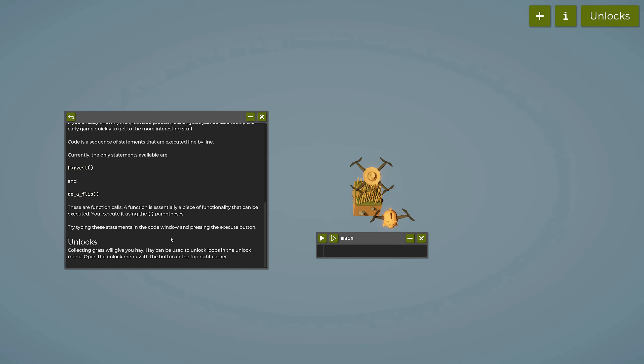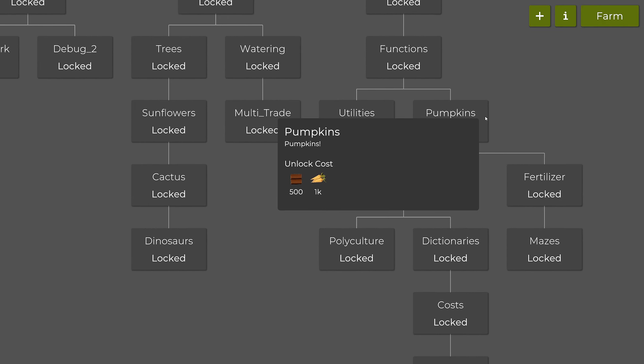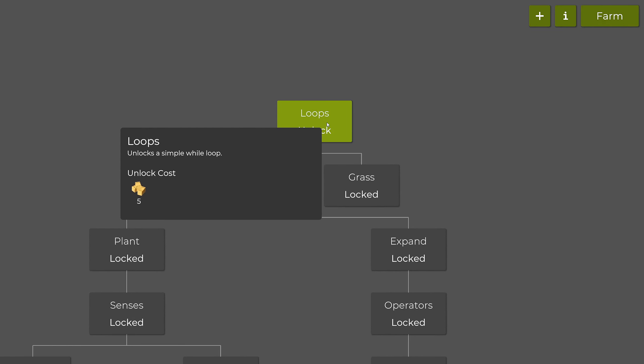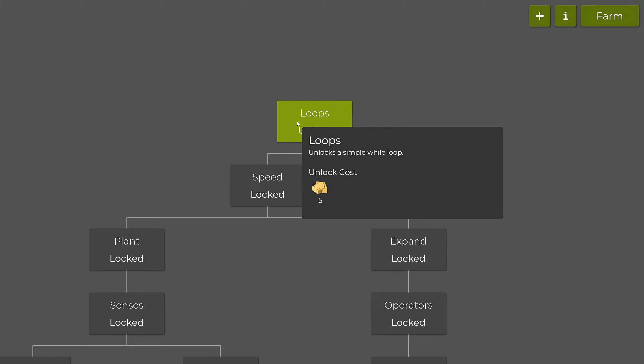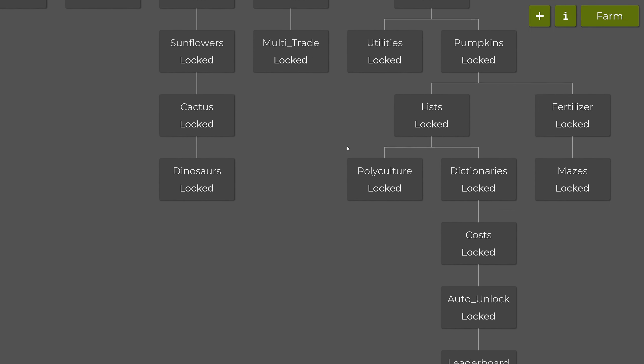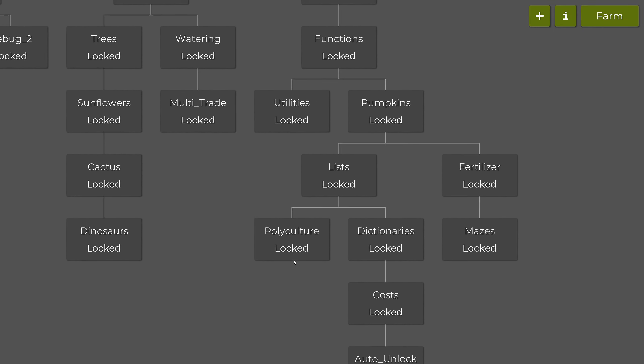Collecting grass gives you hay, and hay can be used to unlock loops in the unlock menu — open it with the button on the top right corner. We need five hay to unlock loops, and from there we can trickle down into further unlocks.